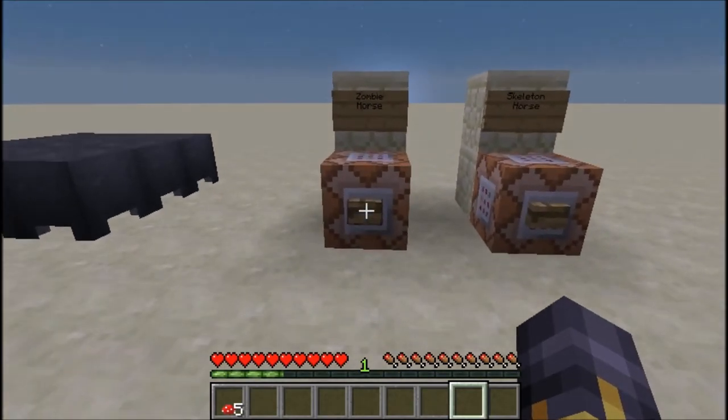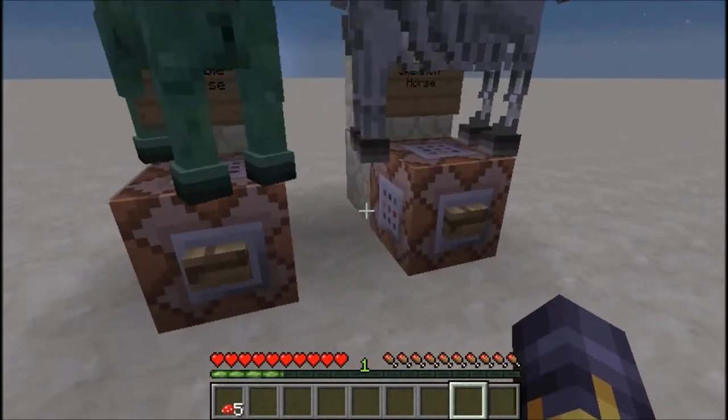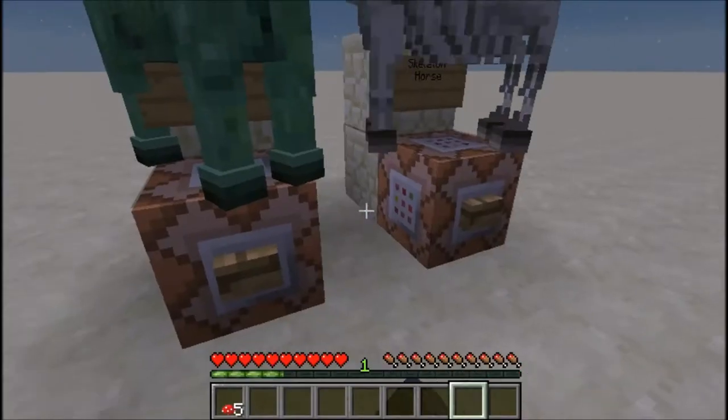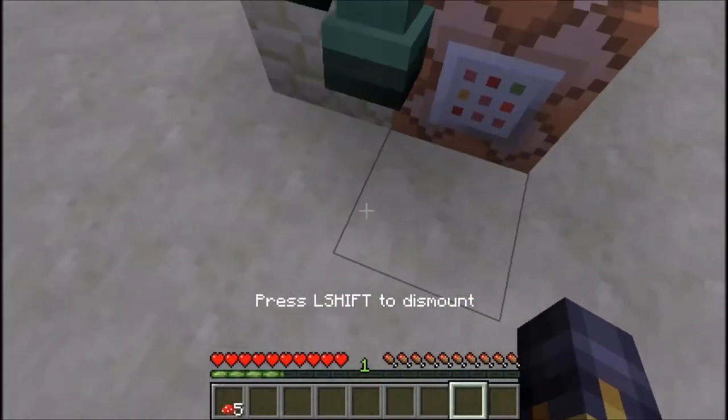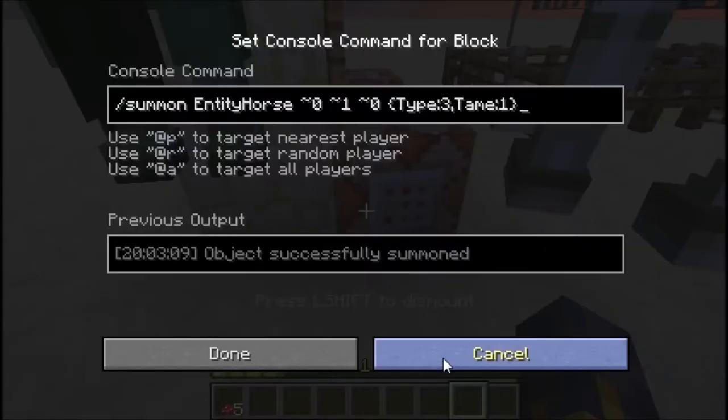There are actually two types of horses that you cannot get in vanilla, which look pretty cool. Here's the command for the skeleton horse — correction — zombie horse. And here's the command for the skeleton horse.